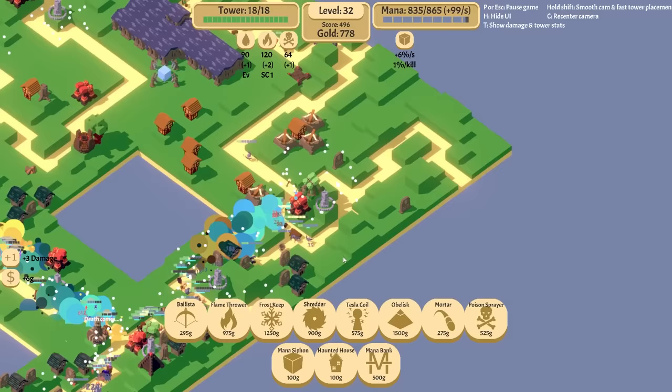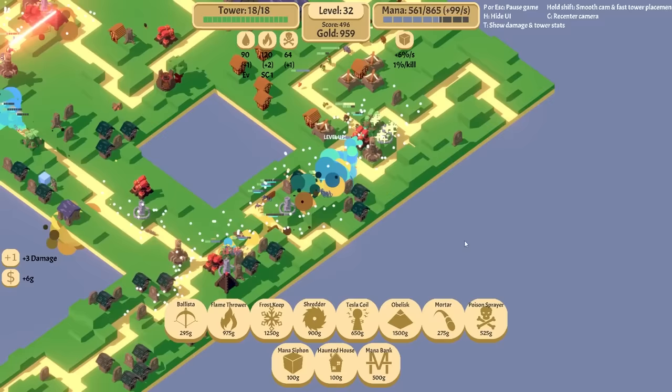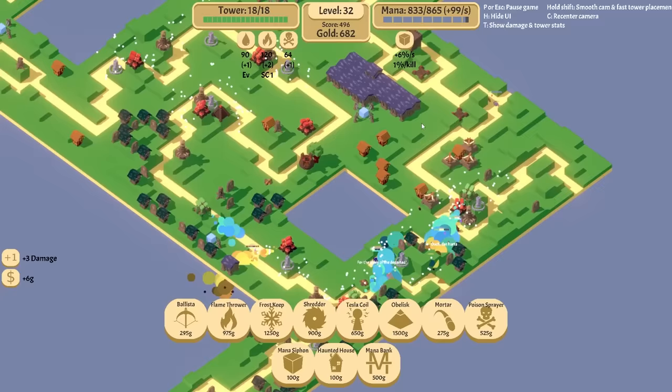We can have flame. We can have a Tesla, and of course you're gonna target the shields. Upgrade you a few times. We're gonna have you target most armor — because fire is against armor, right? Most armor. And then this is shields again. We still have one going through. Nobody's making it anywhere. We're doing all right.